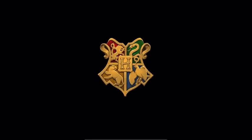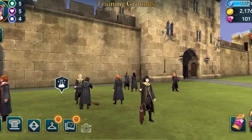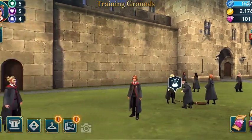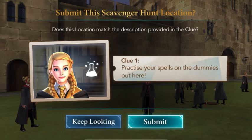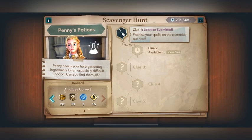Okay, there's an explore option with a potion symbol. This is the Training Grounds and there are dummies here for practicing spells. Let's submit the answer. Location submitted! The next clue will be available after 29 minutes, so let's wait and do some tasks in the meantime.